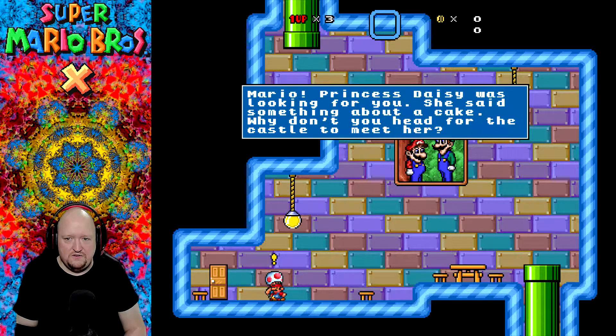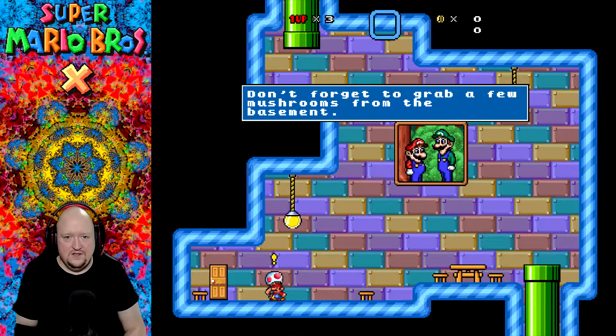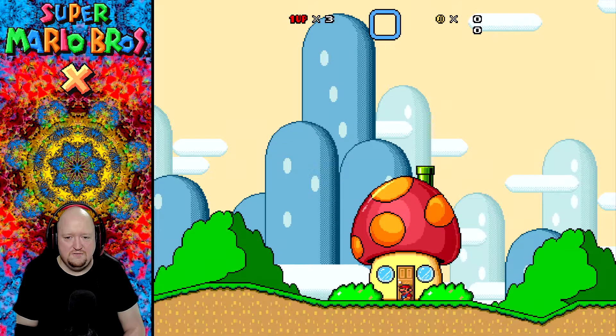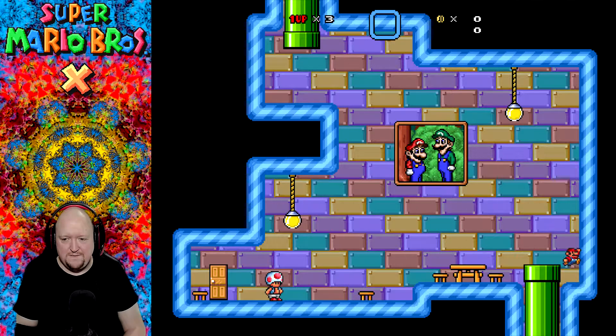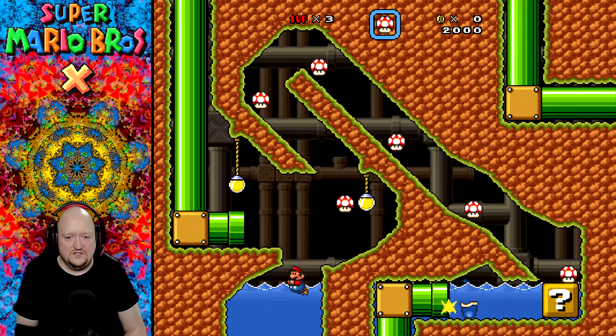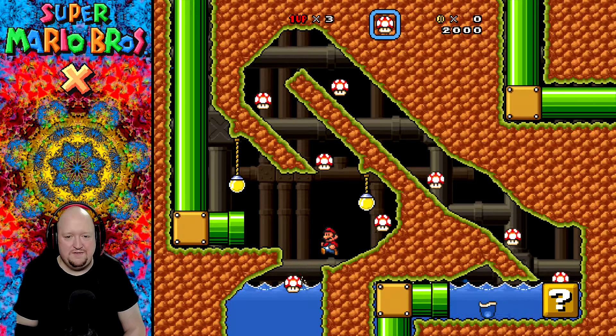Mario, Princess Daisy was looking for you. She said something about a cake. Why don't you head for the castle to meet her? Don't forget to grab a few mushrooms from the basement. I'll be sure to do that, Toad. That apparently is not the basement. Oh my god, this game is so floaty. I think it's because maybe I've gotten a little used to Mario Maker, how that controls. So yeah, this feels especially floaty right now.